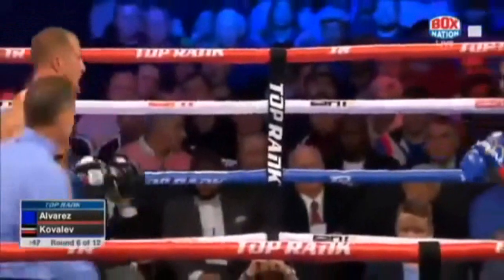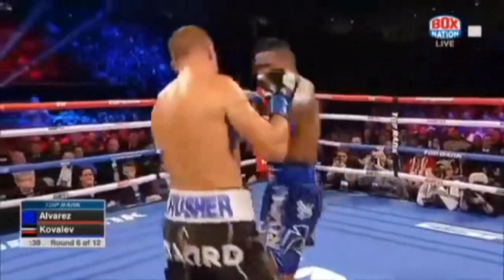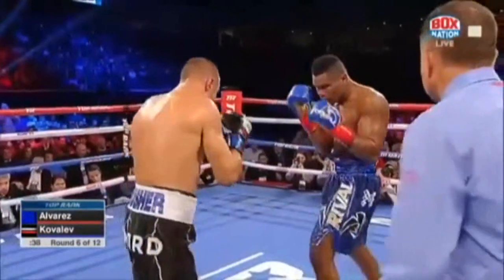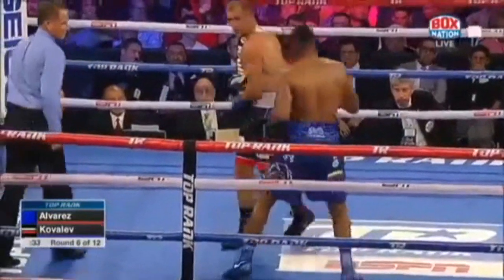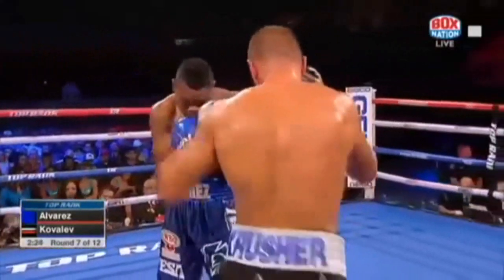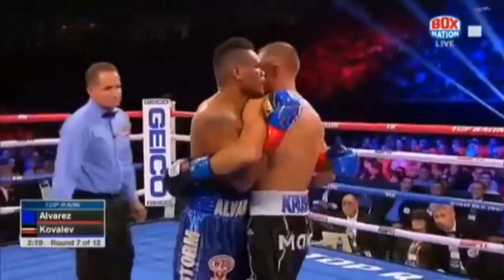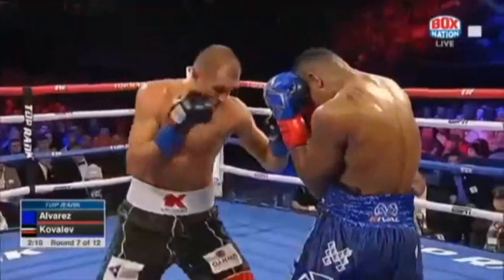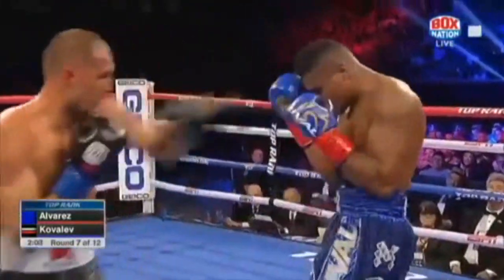Short, nice jab by Alvarez. Good jab. Jab to the body. Right hand by Kovalip. Kovalip loading up a six-punch combination — they were big, over the top. Alvarez goes to the body — oh, he hurt him! And Buddy told him: he's trying to get closer so he can go to the body. Stay on the outside, use some faints too.